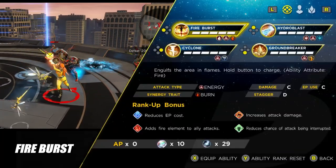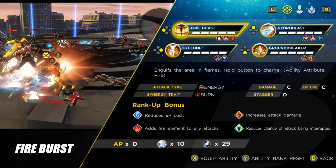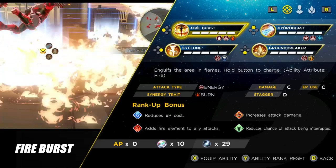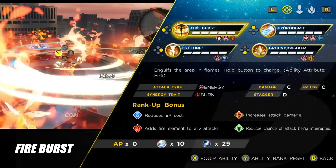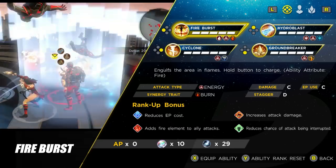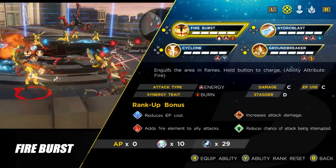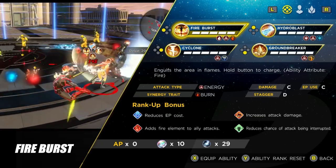The first ability is Fire Burst, generally used when you want to take out low-level trash when you're swarmed. You need to be careful given her low Vitality and Durability, so if you've got a ton of enemies around you it's nice to use this. If you hold down the button to charge it, you'll do more damage and add the fire element to your hands, meaning your light and heavy attacks will both be affected. It doesn't do much damage or stagger, but it's great for clearing low-level trash.